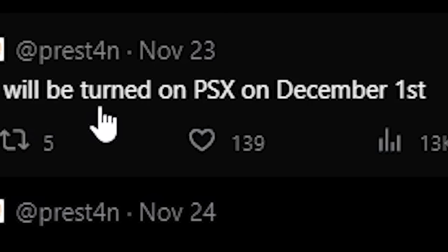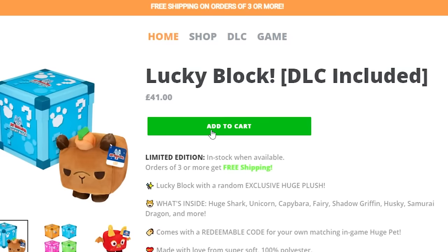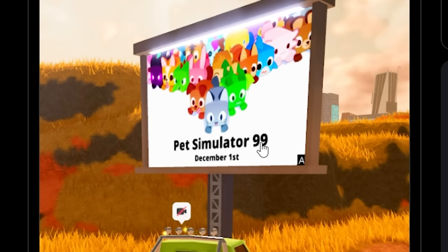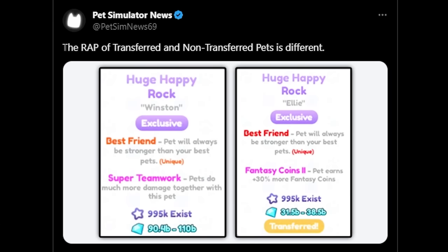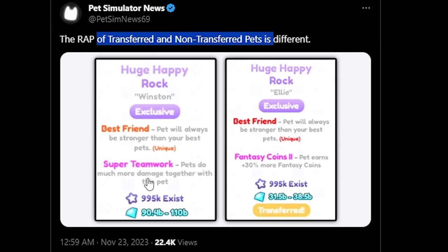Code redemption will be turned off in PSX on December the 1st. If you've purchased any of these plushies — such as this one, which is back on sale for a limited time — you can actually buy these right now. If you want to redeem them, you need to redeem them before Pet Simulator 99 comes out.